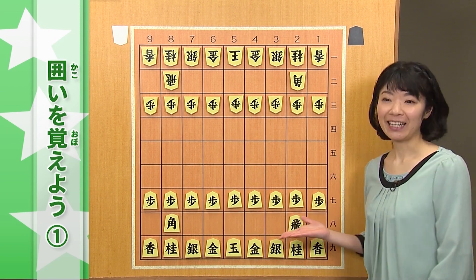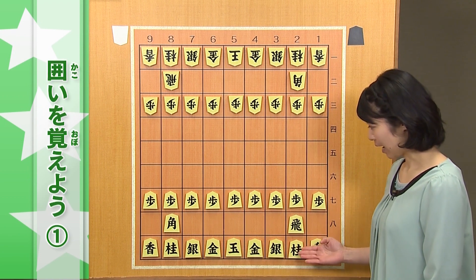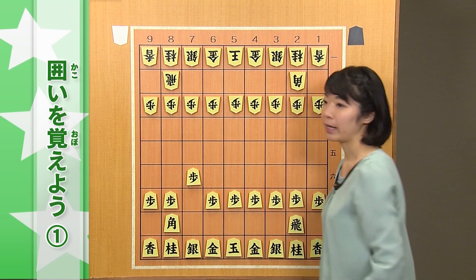それでは早速、手順をやっていきましょう。まずこのスタートの地点なんですが、初手、7六歩とついてあげましょう。